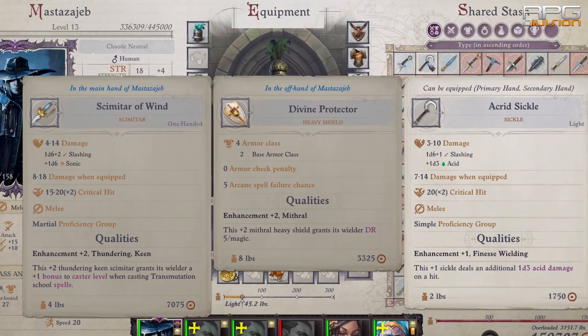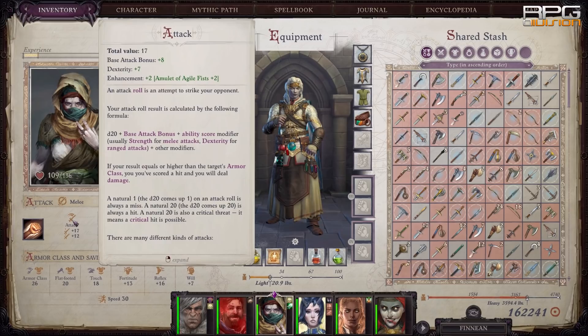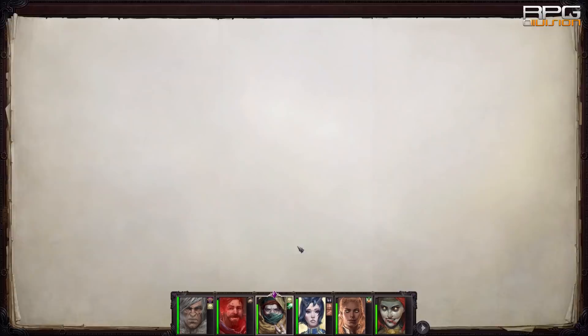Another way is through buffs and accessories. However, be careful when using buffs — read the description of what type of attack bonus it provides. For basic attack bonus, that depends on class plus dexterity modifier, which is applied to melee attack only if you have the Weapon Finesse feat and a weapon that supports Weapon Finesse, plus bonus from accessory.